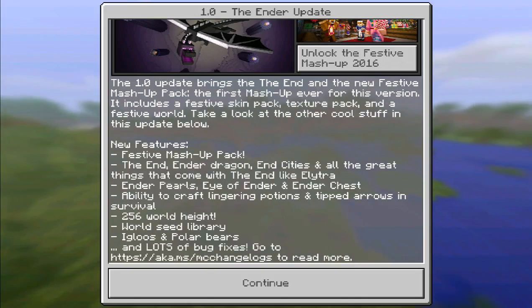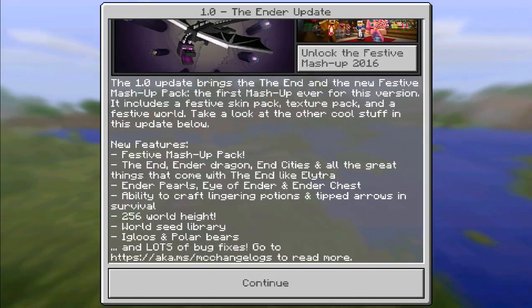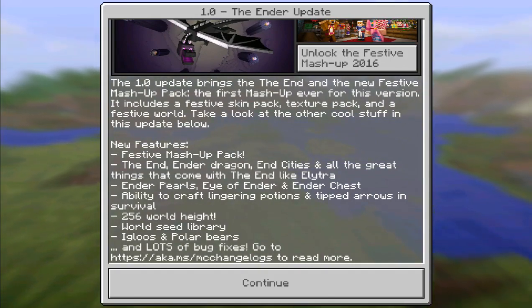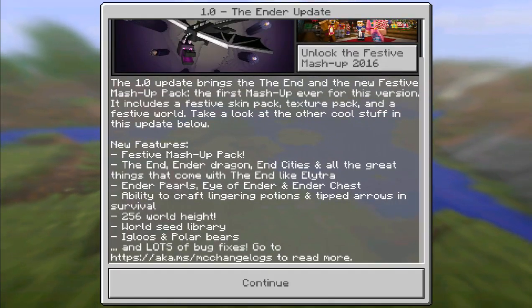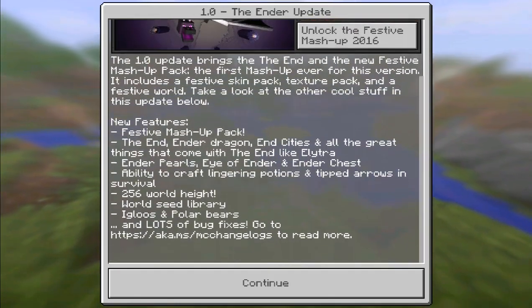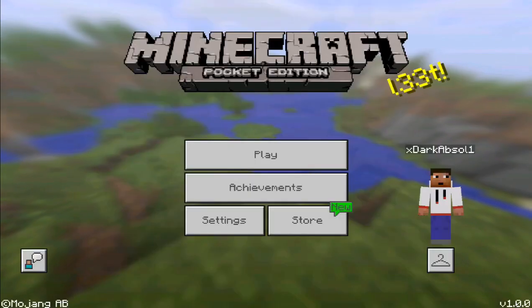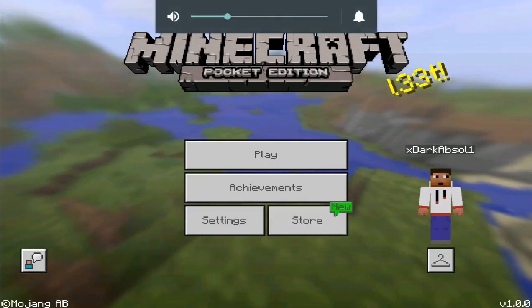Ender Pearls, Eye of Ender, and Ender Chests are also in the game. The ability to craft lingering potions and tip arrows in survival, 256 world height, world seed library, igloos and polar bears, and lots of bug fixes. There's a link down below to read more about the bug fixes.